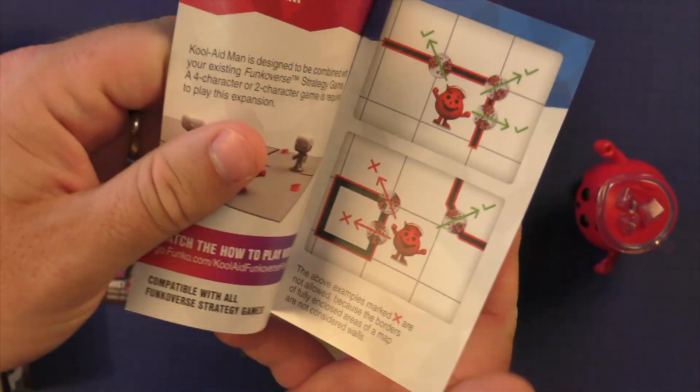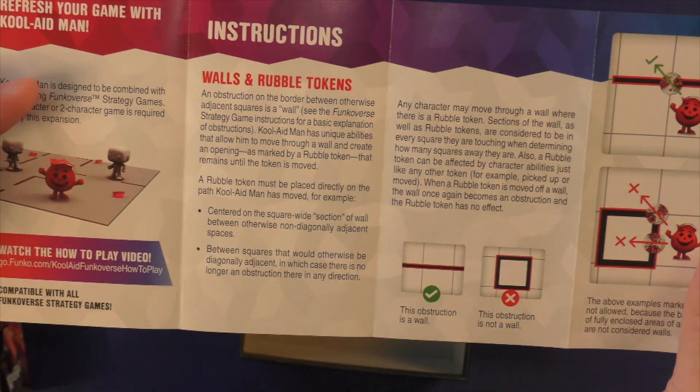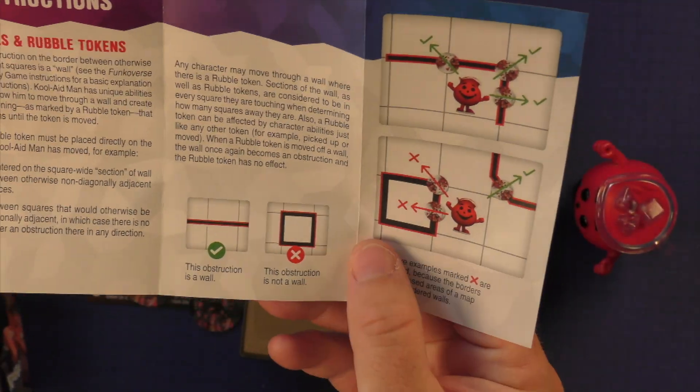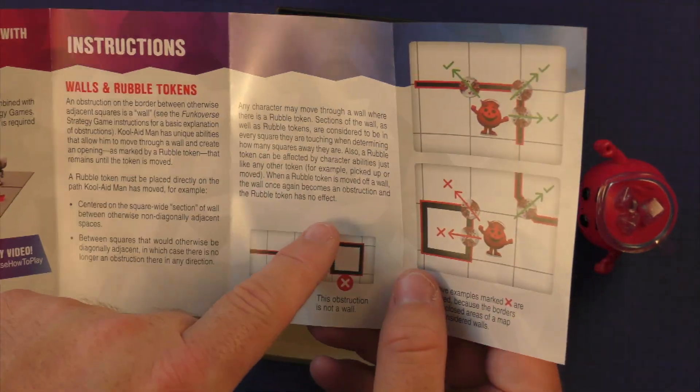You're going to get a little rulebook, and if you've been through this series, you know how it goes. This one folds out and it'll tell you how to play with him — how he can move with the walls that are there and they become movable for everybody.